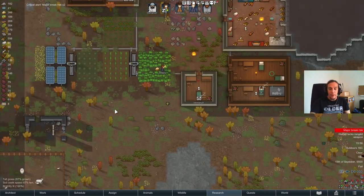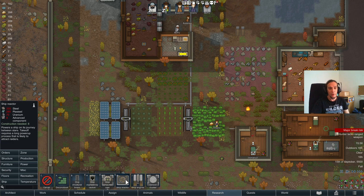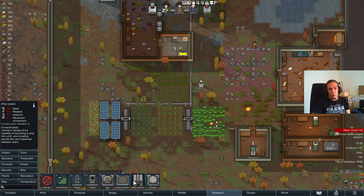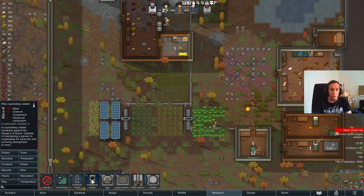When that's out of the way, you only need a couple of other things before you can start, and that's materials. You will need tons of steel, plasteel, components, advanced components, gold and uranium. I'm talking about roughly 300 units of uranium, something around 1000 steel, and then components to no end.